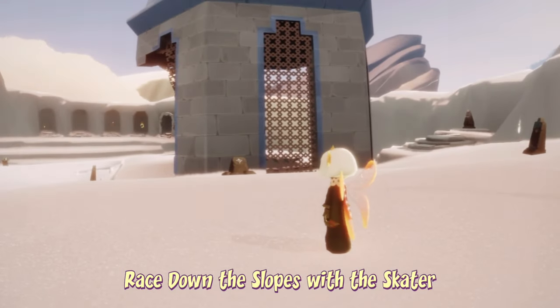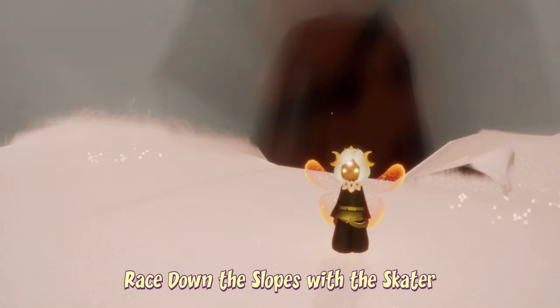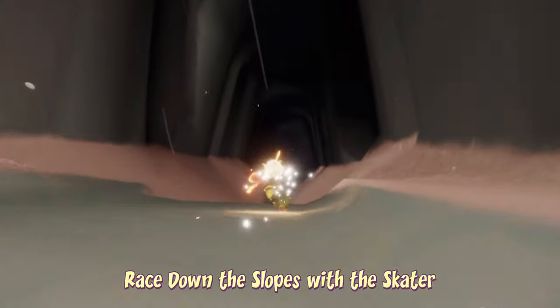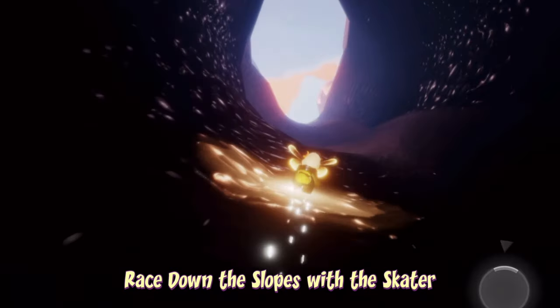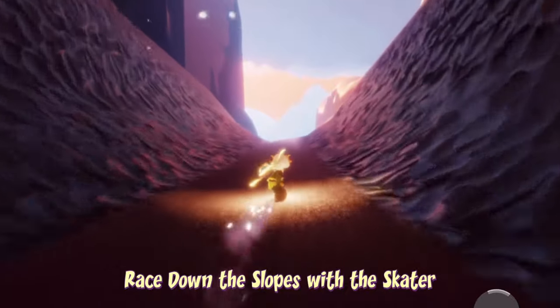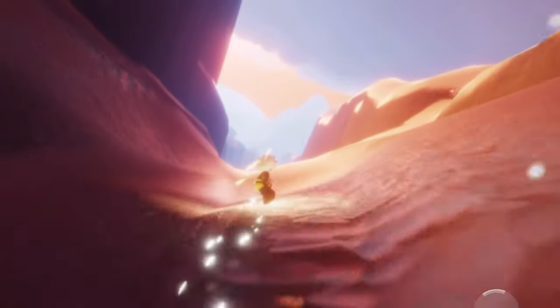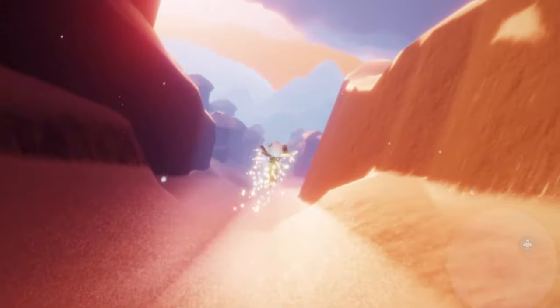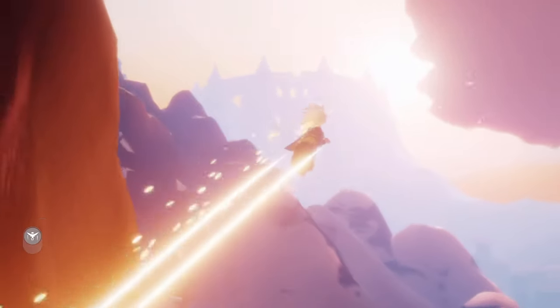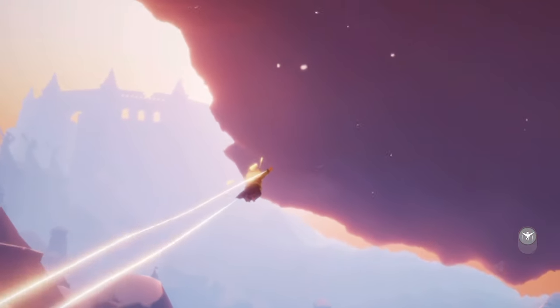To race down the slopes with the skater, we first have to enter the Village of Dreams, which we can find the entrance to at the very beginning of the Valley of Triumph. This quest is pretty annoying — if you slow down at any point you probably have to redo it. I recommend, if you have enough flight, flying up until we reach this cloud to recharge.